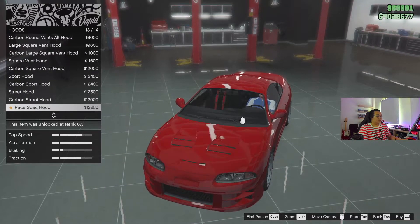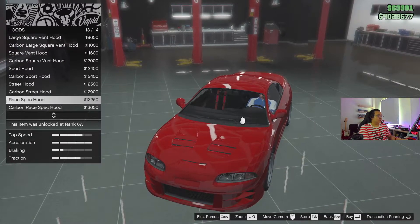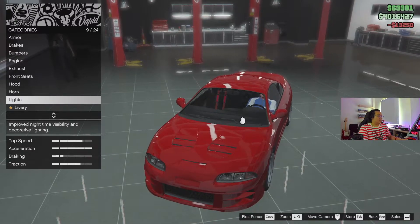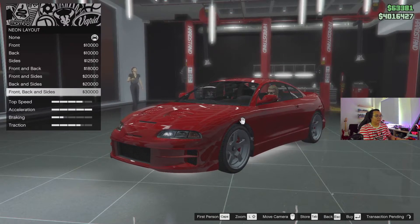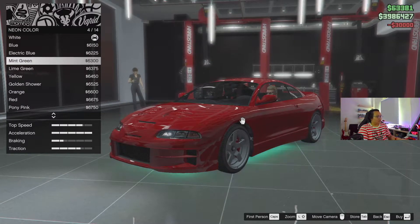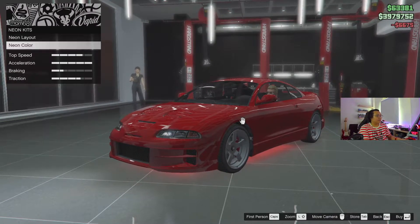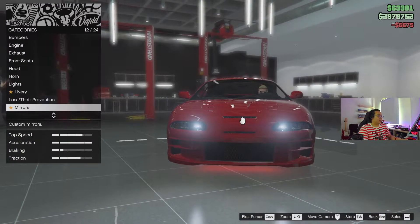Carbon, street hood, race — yeah, I'll get the race spec hood, looks nice. Not headlights — I'll do arena wars later so you get like red headlights or something like that. Electric — I'll get red, because I'm gonna do crew color red on this car. Always go red on my car.